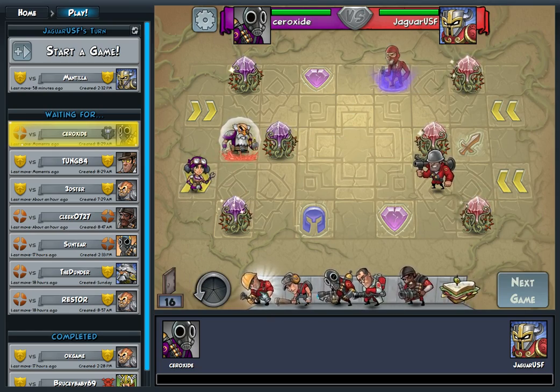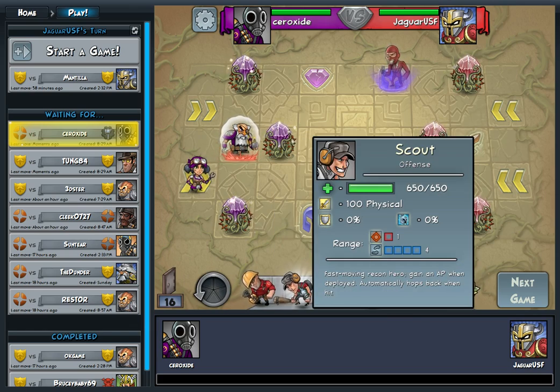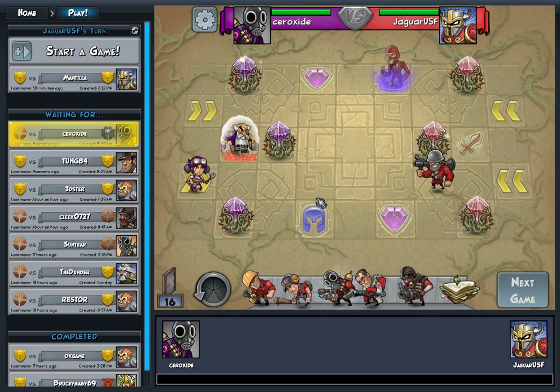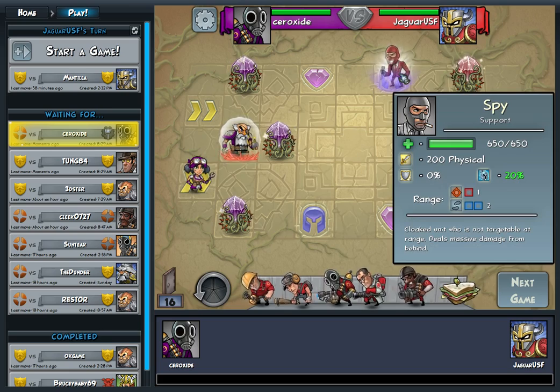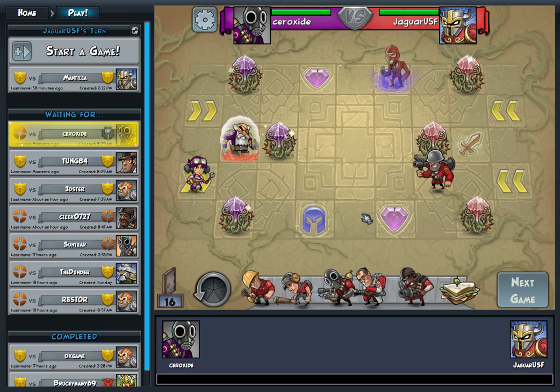Only five moves. With all these different units — one thing I like is it does have a lot of unit variety. The Engineer buffs friendly units, and the Scout hops back when he's hit and all that stuff. At least it has that going on, so that's pretty neat. The Spy basically does one-shot kills if you attack from behind, if you're able to sneak around. So I'm going to keep him hidden up here for a little bit. You get a sandwich for healing an ally. Basically, you just make five moves a turn, and then you either eliminate the whole enemy team — which would take a while, most games take about an hour — or destroy all the enemy crystals.